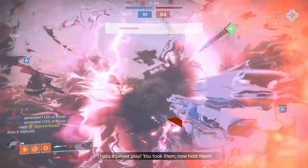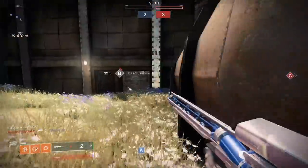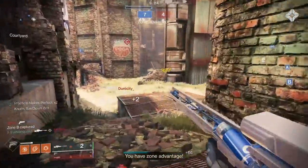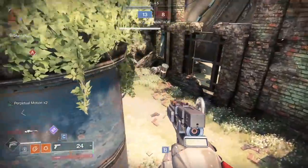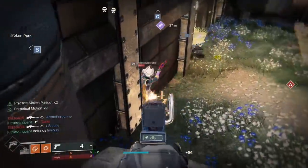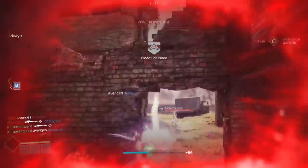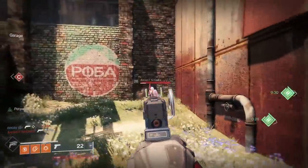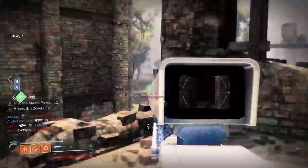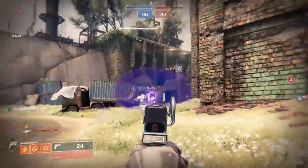I cleared out vault space — any time I get a gun with a red border, I immediately throw it in the vault using Destiny Item Manager. Whenever I need to craft something, I pull up DIM, look at those red border guns, and check what essence I can extract from each. Not every red border gun has the same element — some have adroit element, some have energy element, there are four different kinds on top of neutral element. I figure out which ones give me what I need and pull them out.